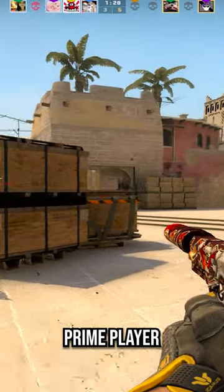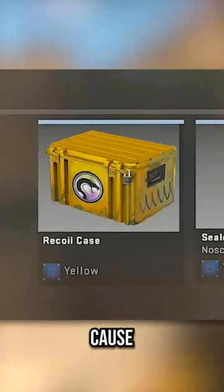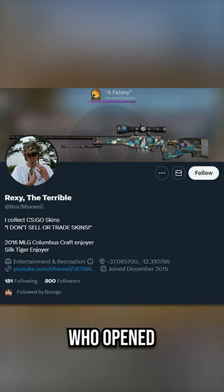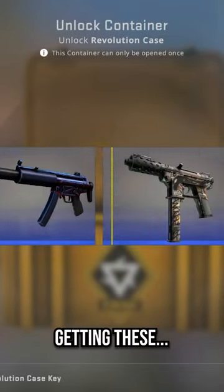This is exactly what every CSGO Prime player hopes will happen to them. You know how whenever you get dropped a case, you really want to open it because, you know, what if it's a knife or gloves? Well, it looks like that actually happened to this guy, Rexy, who opened the Revolution case he was dropped on what looks to be an alt account and ended up getting these.